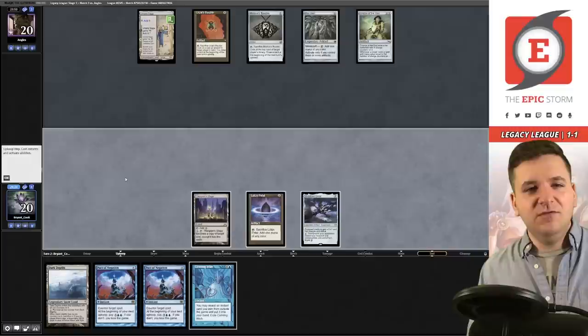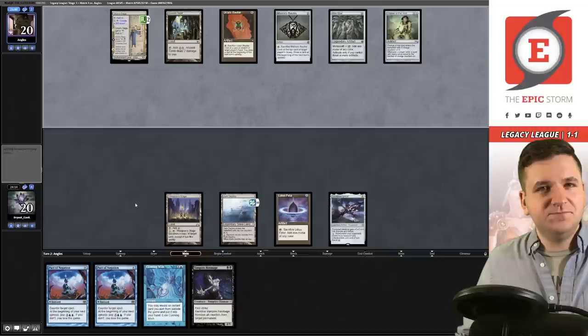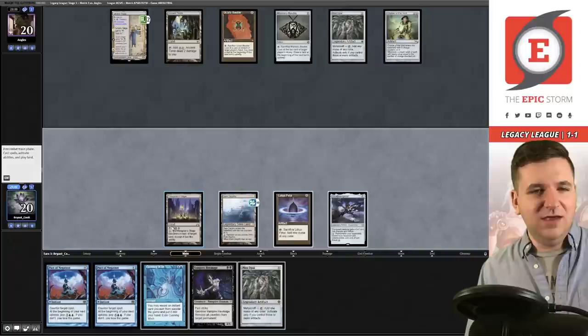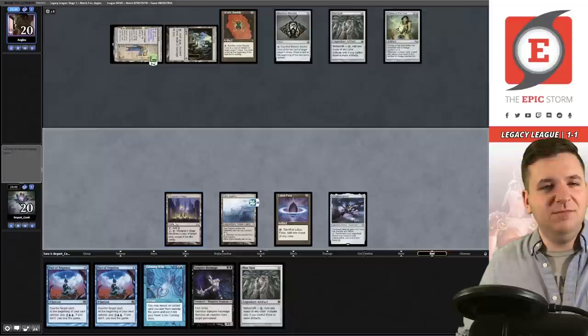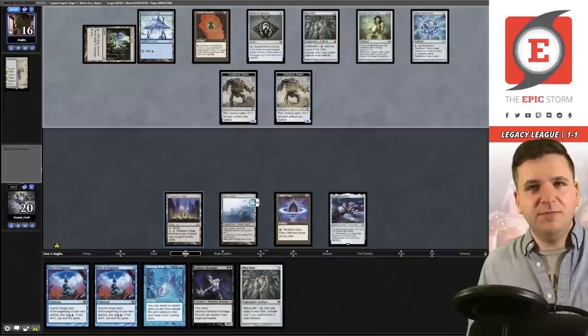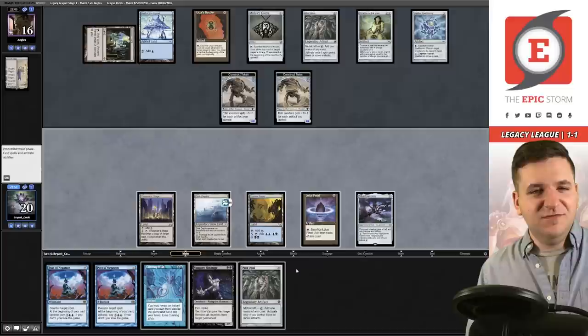I really want Mox Opal off the draw step. Eight-Cast — so lame. Chalice on zero. Still looking for a land — pass. Saga on two, Ancient Tomb. Please give me a land. Gotta be kidding me — we have to pass. Now they can make a Construct and name Thespian Stage with a Pithing Needle so I can't copy the Depths. We're not looking great — best draw is Urborg now. Aether Spellbomb — that's really tough for me to beat.